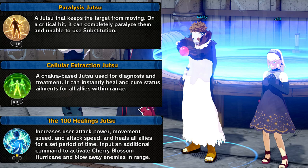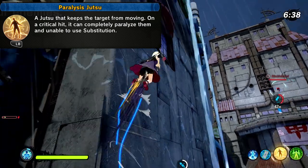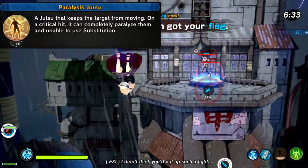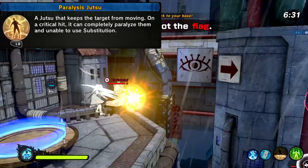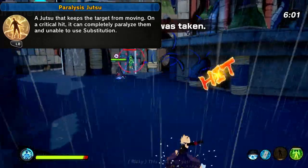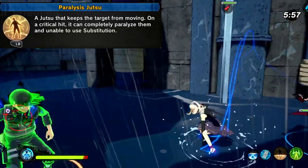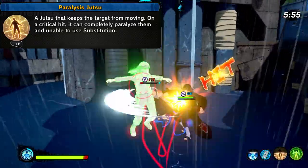This build will be a bit controversial, and here's why I chose Paralysis. Paralysis is a very underrated jutsu that locks people up so they're unable to sub or move, and it gives restriction damage that allows for some big hits. This jutsu is for flag campers, scroll campers, and base campers — I highly recommend you try it out.